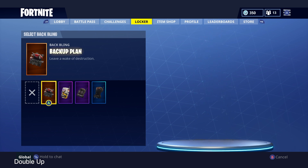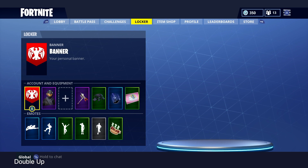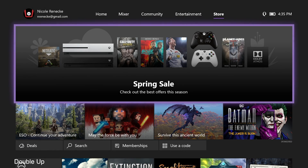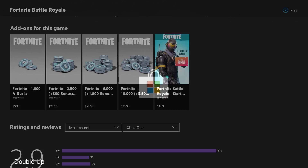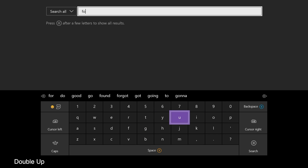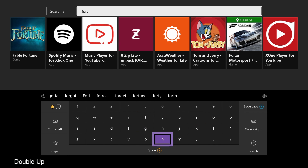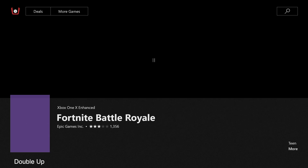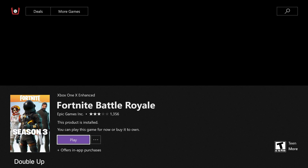Basically on the Xbox Store, you just click Home and then click on Store, then search up Fortnite. Click on the Fortnite game and then scroll all the way down to Add-ons, and the Fortnite Starter Pack will be right there for you. Pretty easy.